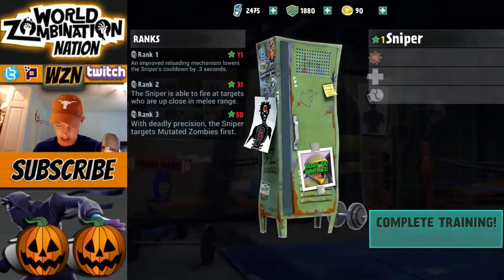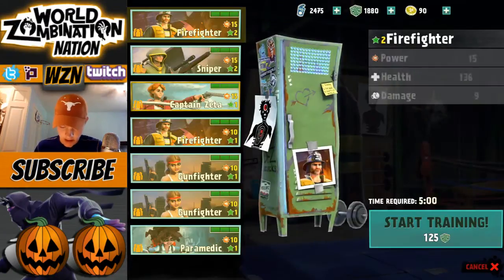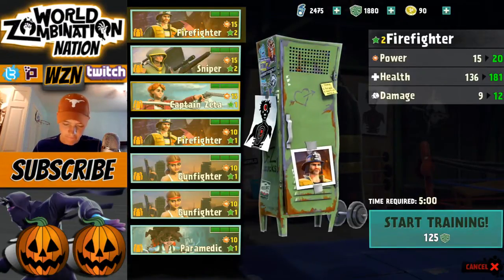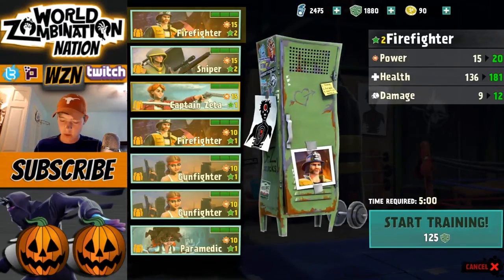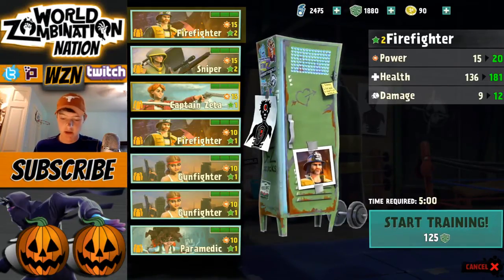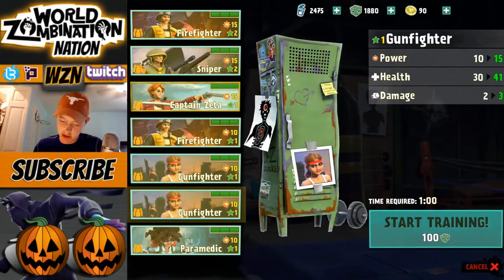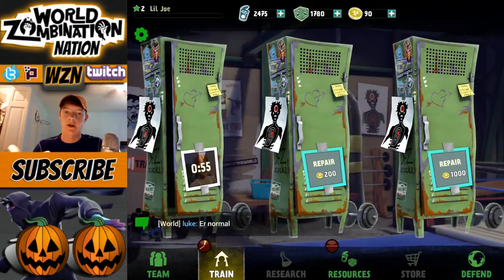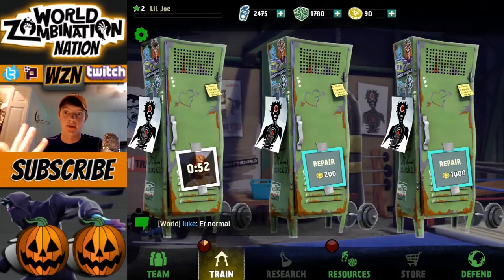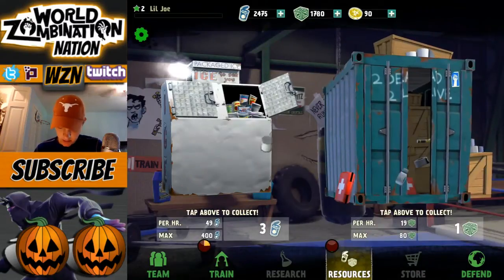Let's collect our level two snipers and complete that training. I'm going to work on getting my firefighter up to level five, then my gunfighter up to five, and a sniper up to five. I'll do my gunfighter first because they're gonna do the bulk of the damage. Those are our main focuses in the beginning — just powering through. Resources wise, we can collect again.